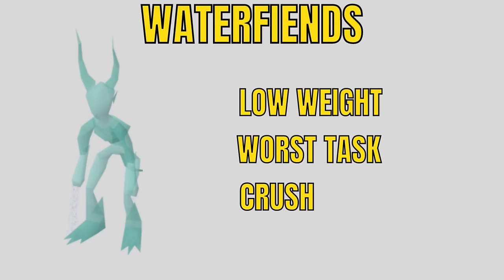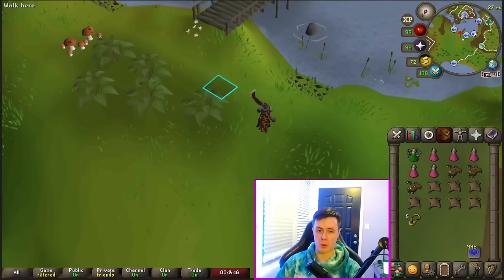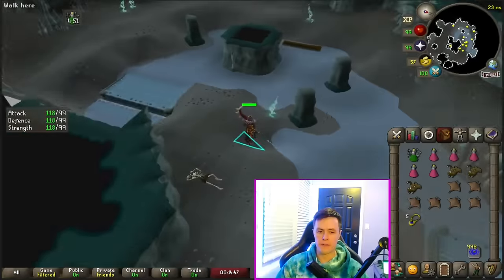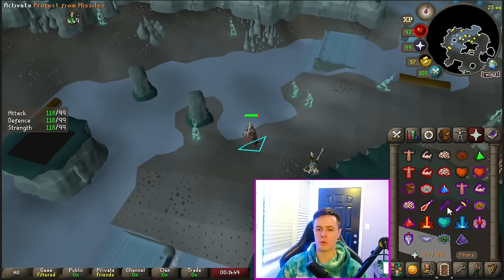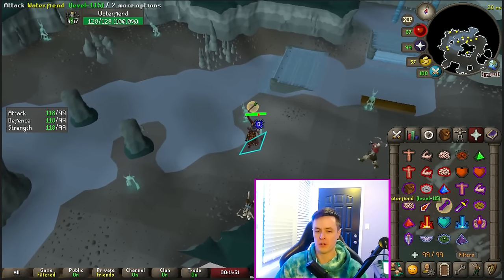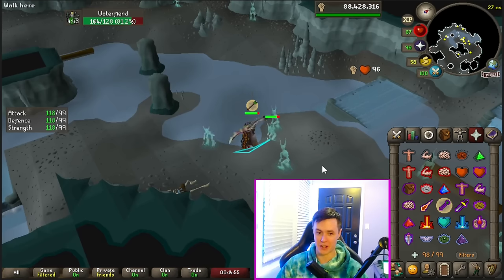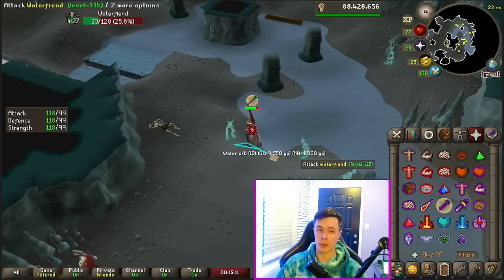Thank god Water Fiends have a low weight, because this is easily the worst task in the game. Since they have the lowest possible weight, they're not worth blocking — you'd just skip them every time. If for some super weird reason you have to kill them, gear up in your best crush setup and pray range against them. Expeditious Bracelets are required for these.